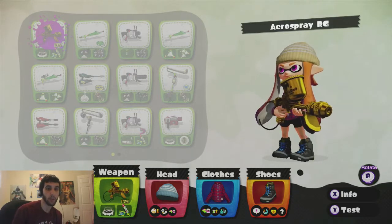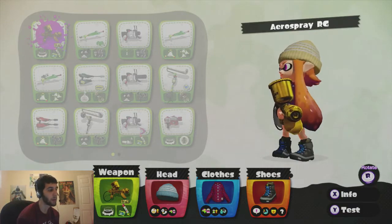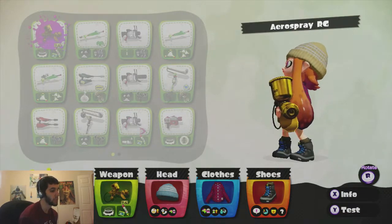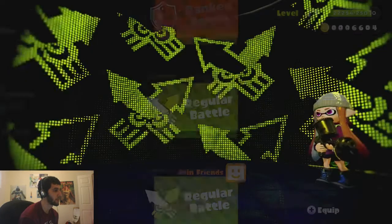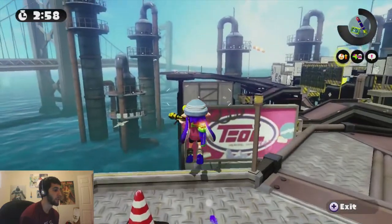So I'm going to test this out because I actually have a bunch of spawn things I can use. If you look at it right now, I don't have any spawn things on my equipment. So I'm going to go to Salt Spray Rig and I'm going to kill myself, and we're going to test how long it takes. I'm going to just jump off.